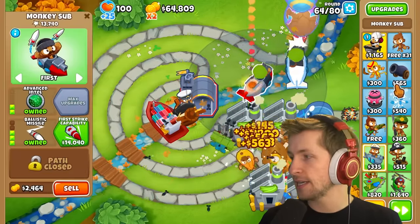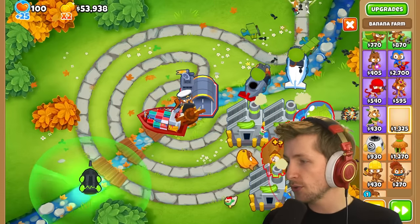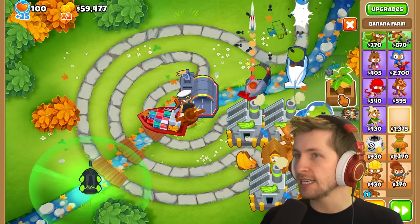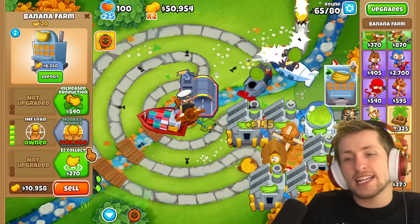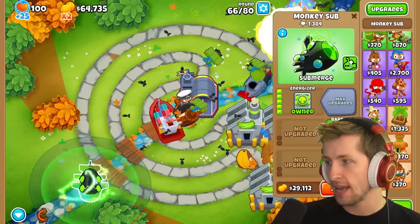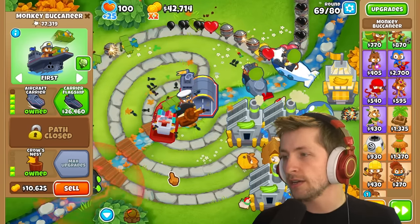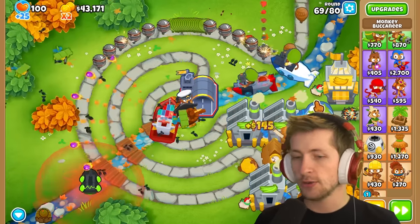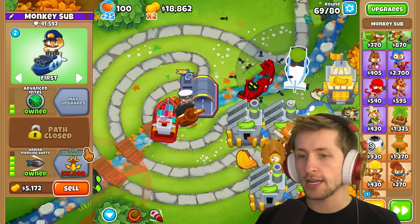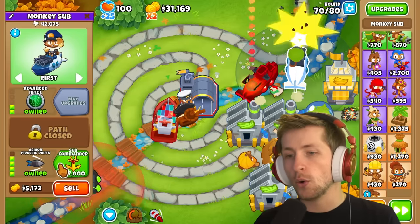We need to pick up the pace here. We got Energizer now, which gives us more money. Since we have the Energizer, we might as well get Monkeynomics — it's a 20% cooldown reduction, so it's going to be good no matter what. We need the Subparagon first — First Strike Capability, Preemptive Strike, and then Subcommander. Once we have Subcommander, we are going to be golden.